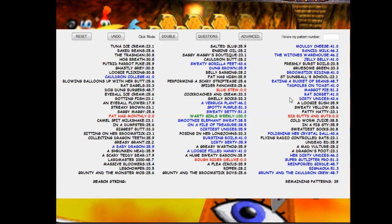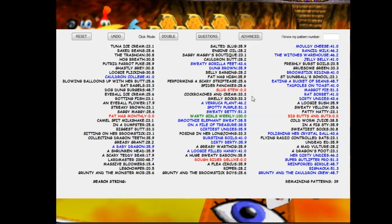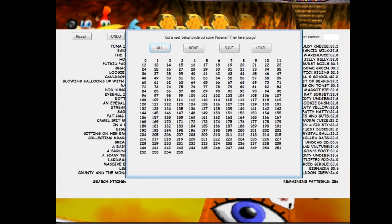That's a quick demonstration of how to work that. As for the interface: Double means you double-click, Single means you single-click, Reset starts it over, and Undo takes an action back. Questions shows you every question individually, and if you click one of the questions, it'll bring you to that specific line of answers. Advanced is for GameShark codes — you can use a GameShark or put in GameShark codes if you use an emulator, and it will tell you which number corresponds to the right answer. I've never used this personally, so I can't say for sure how it works; you'd have to experiment with it.